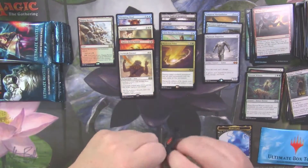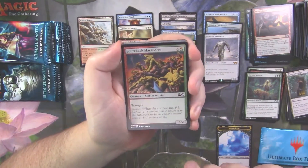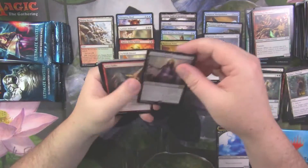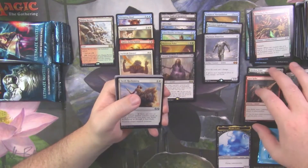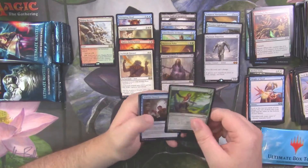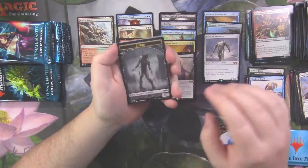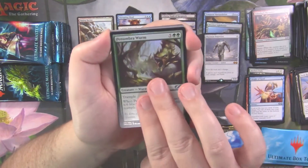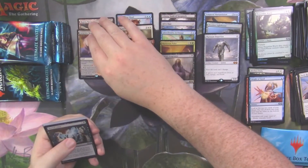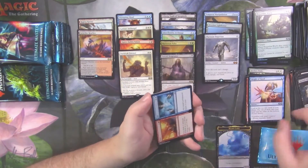We're about halfway through the box now. We've hit two mythics; we're probably not going to see another, maybe a third if we're lucky. Scuzzback Marauders and we got a Gorio's Vengeance — that's a good hit. Lava Spike, about a dollar. Swift Reckoning, Sleight of Hand, also a pretty decent uncommon — nice to have it in black border. We got a zombie token, foil Penumbra Worm, and the Lava Claw Reaches. Those two lands go together right there. Buried Alive, Penumbra Worm, and Blast of Genius as uncommons.